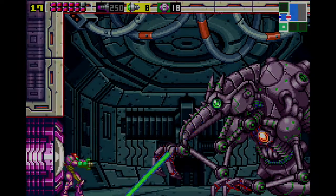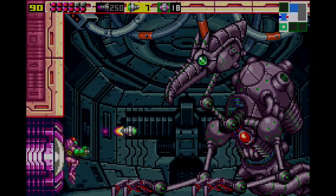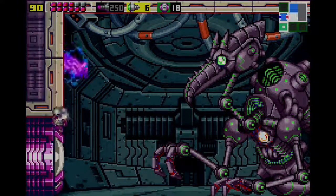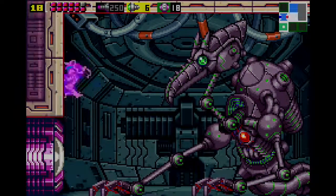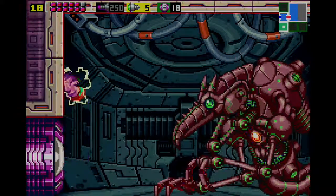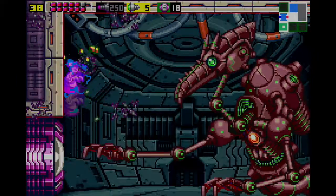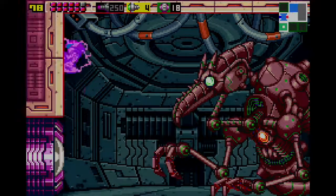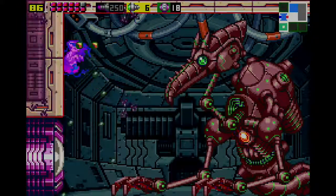A couple more supers down the drain. I don't know how many missiles this guy takes on this difficulty. The claw is the thing you have to look out for the most — the others don't do that much damage, but the claw takes out a lot of health. Now he's red, which means he's pretty close to being finished off. I'm going to play it safe and make my super missiles count since I only have four left.